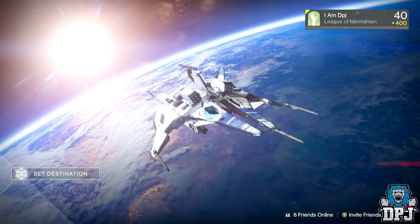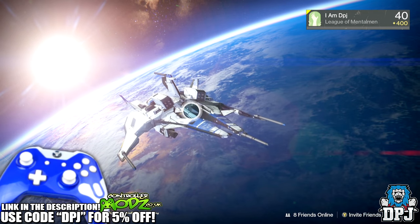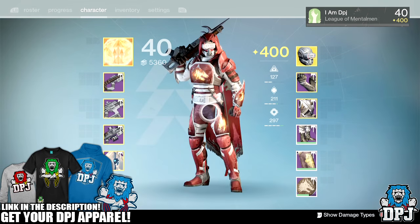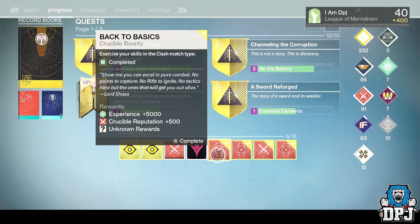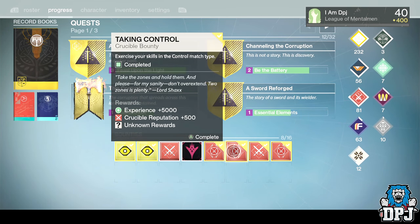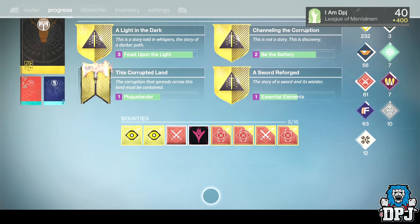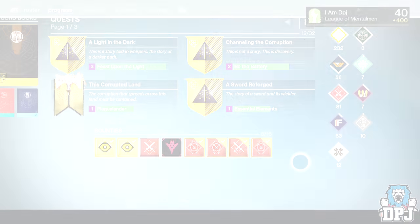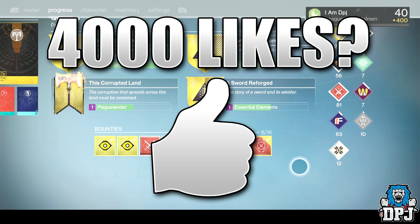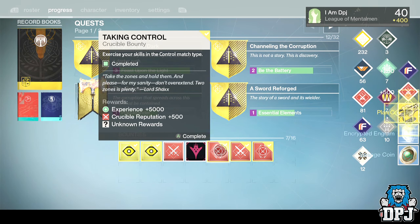What's going on guys, it's your boy DPJ here today with another Destiny video. Today we're going to open three weeks worth of Lord Shaxx's weekly crucible quest packages. I've got three on each character — one for Clash, one for Control, and one for Rift, which was this week. Before we get into the video, if you guys enjoy it, leaving a like is much appreciated. Let's aim for 4,000 likes.